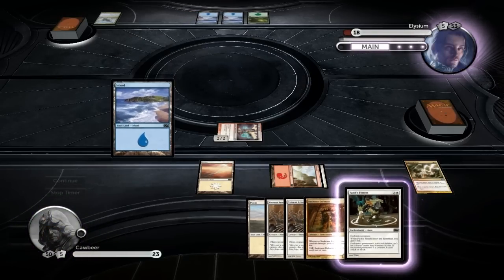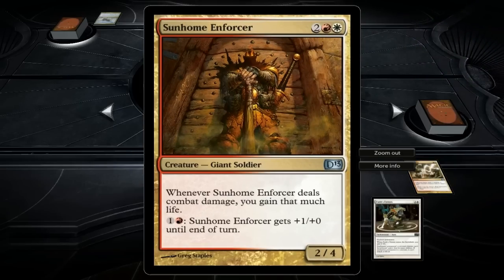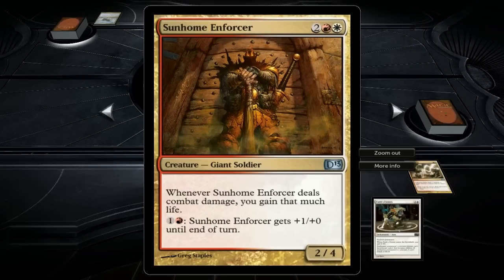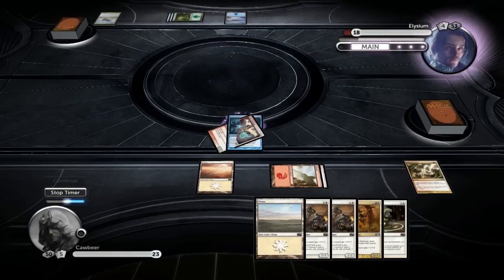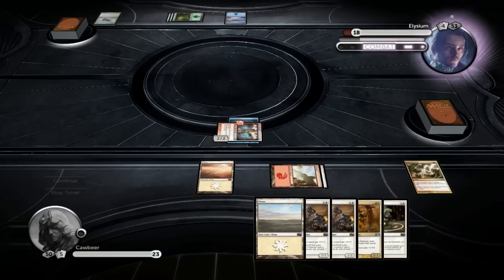This doesn't look particularly like a strong hand. It looks okay, I suppose, once we get this dude out — he's pretty okay. Whenever everyone's in the comments, you're getting that much life and I can get a plus one, so he's alright. They're untapped so that thing's never going to untap, which is not too bad, because we can still use its abilities — so we can still give something haste, I suppose.